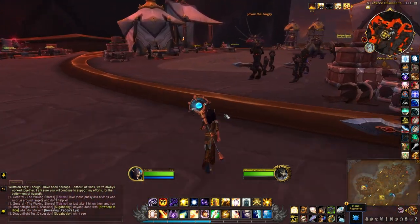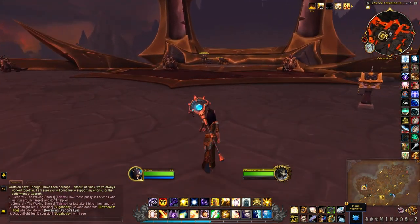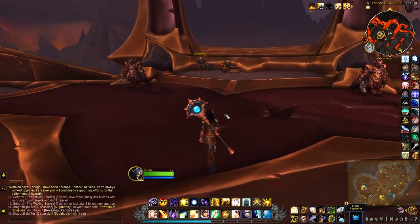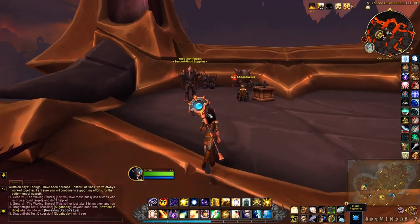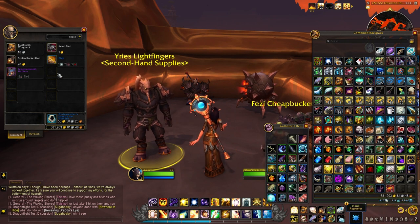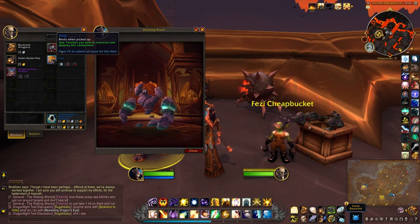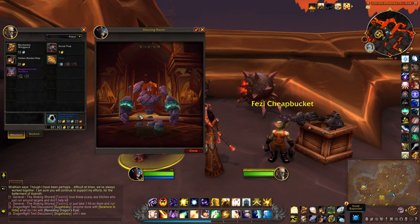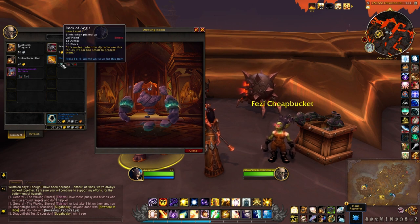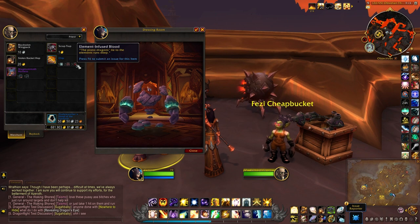By the way, if you're out to collect another pet, just run over in this direction and speak to this vendor here, who has one extra pet called Chip. That looks very cool in my opinion. This one requires one Rock of Aegis, two Pre-Sentient Rock Clusters, and three lots of Element-Infused Blood.